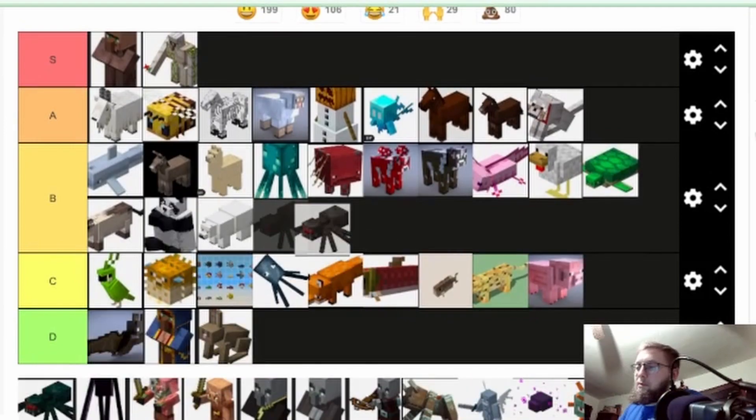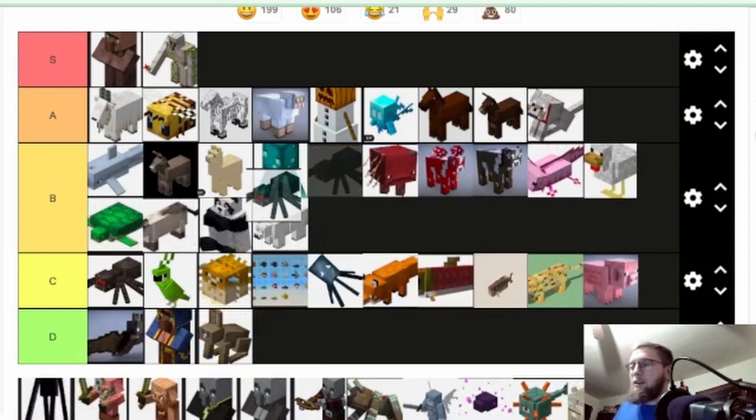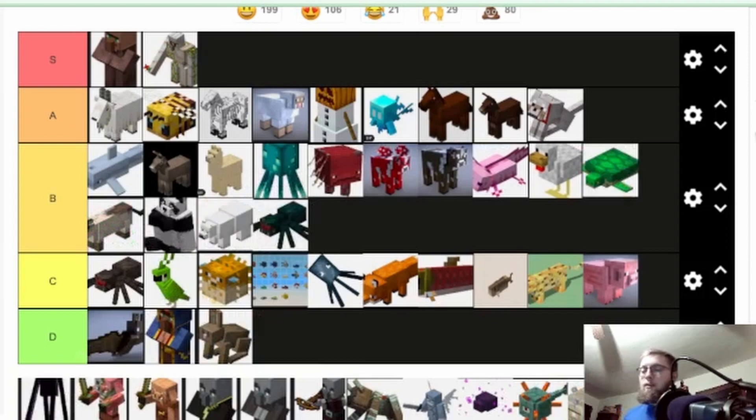Spiders — we'll put it top of C. You get string, and spider eyes, but not much else. They're kind of a basic mob that's been there a while. Cave spider is the same thing but a little more creative — you get poisoned, which is what you'd expect from spiders. So I'll put cave spider at low B — it's a little more unique than the normal spider.